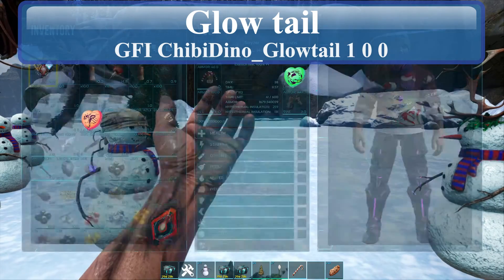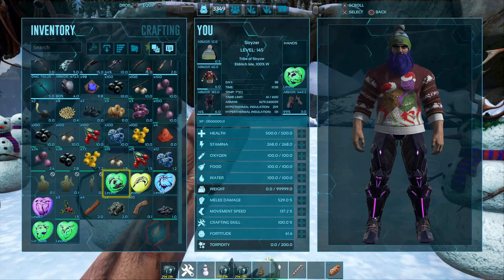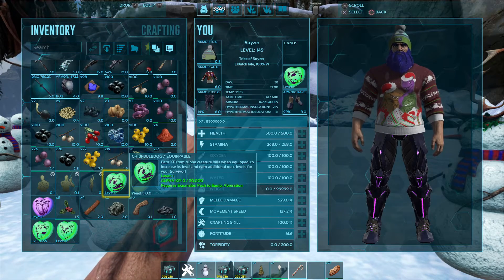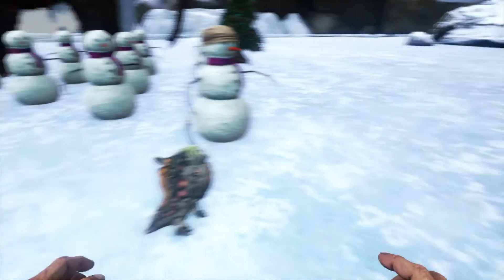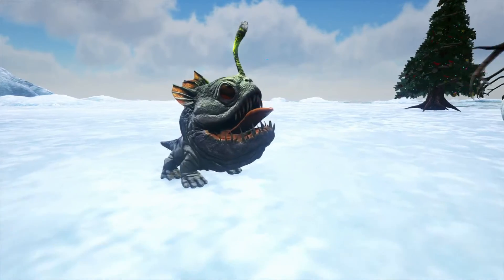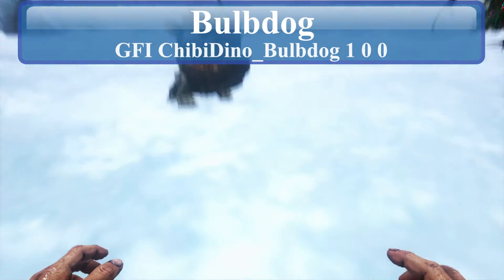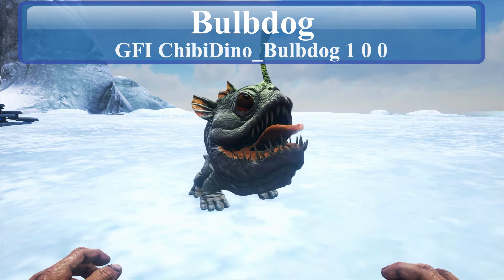All right, next up is the Bulb Dog Chibi. Ha, that looks funny — looks like the thing off of John Carter of Mars.